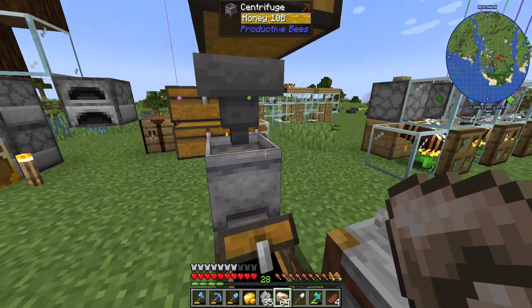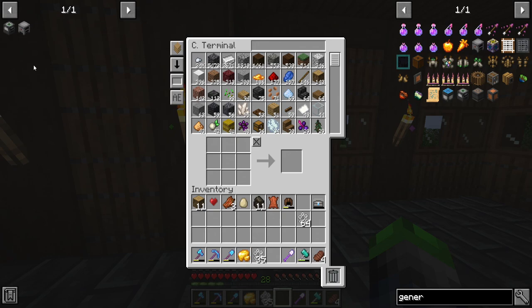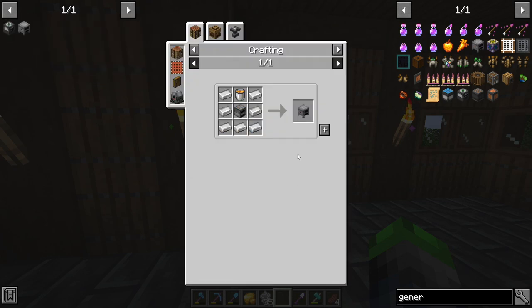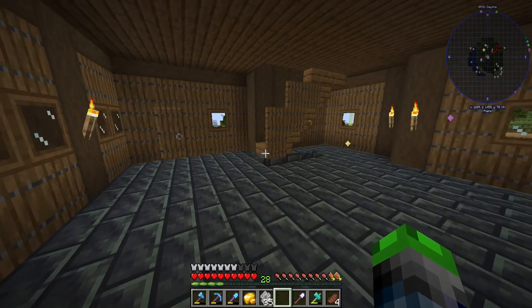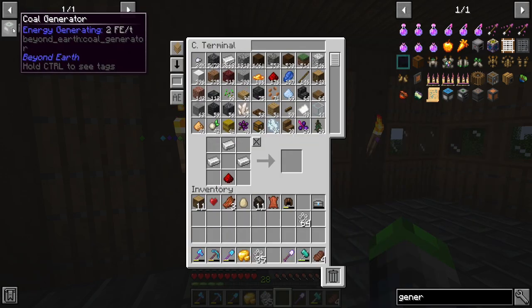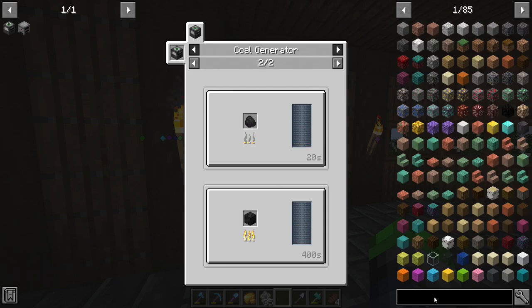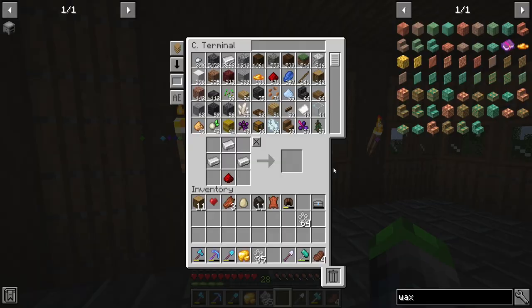Look at that — we got our first gold, amazing! For the remainder of the episode we're going to go ahead and get into some power generation because we really really need it. One of these is a coal generator, but it looks like we're just going to be working on the honey generator — that's pretty easy to craft, so I'm not too worried about it.